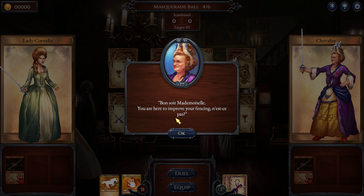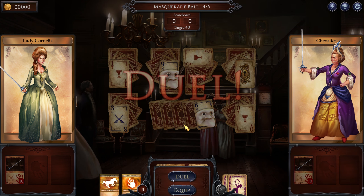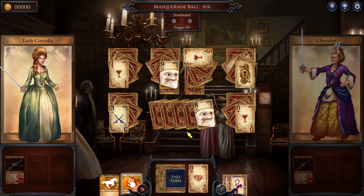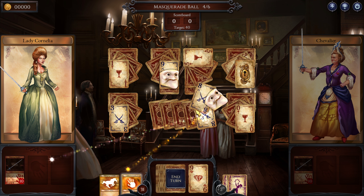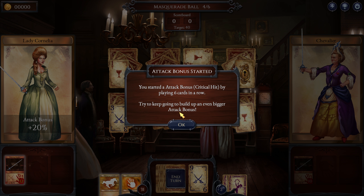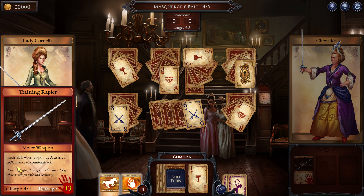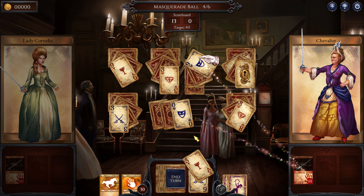Bonjour, mademoiselle — you are here to improve your fencing. I apologize, I do not speak French. Score 40 points to win. Alright, we'll go 0-1, then 0-9, 8-9. Actually that's pretty good — we'll just go 9-8-9. Let's actually do it again: 10-8-9. 0-1. Okay, that was pretty good. Just 13 points, not too bad.